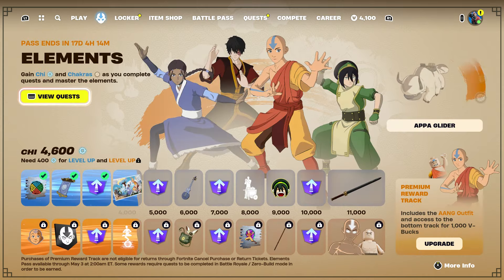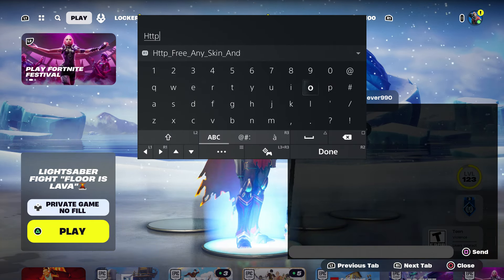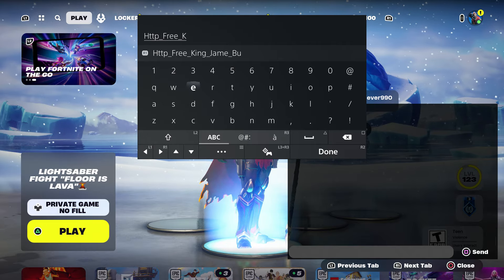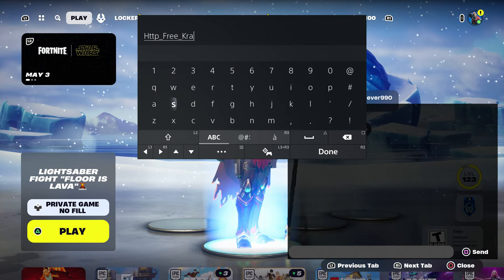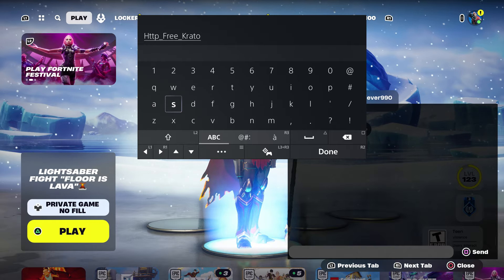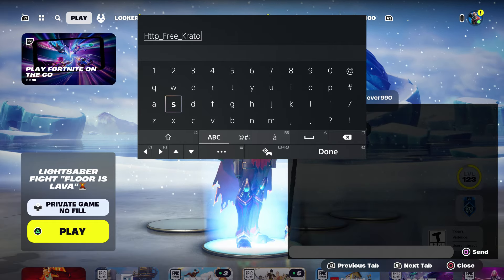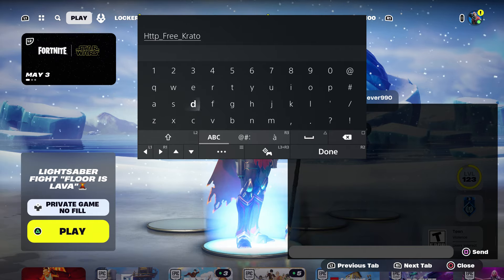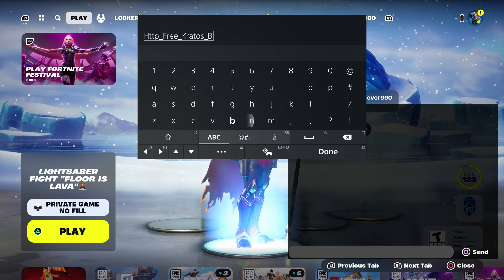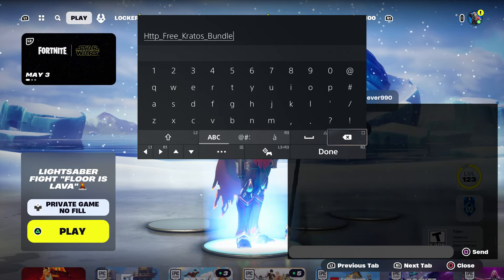If you want to get Travis Scott or Craytor for free, come over here and type in HTTP underscore, then type in 'free underscore cradles' — that's K-R-A-T-O-S — with an S. Then put underscore and type in 'bundle' because you're going to get the pickaxe and all that.